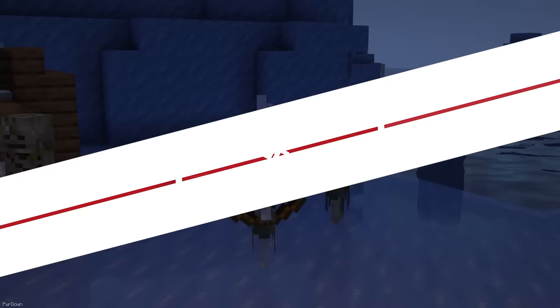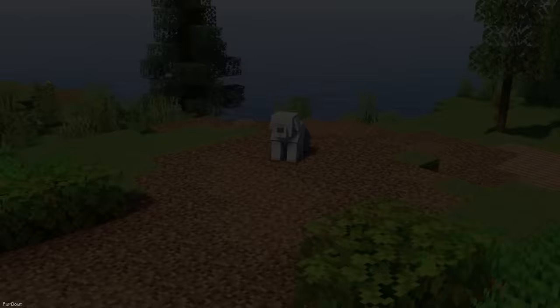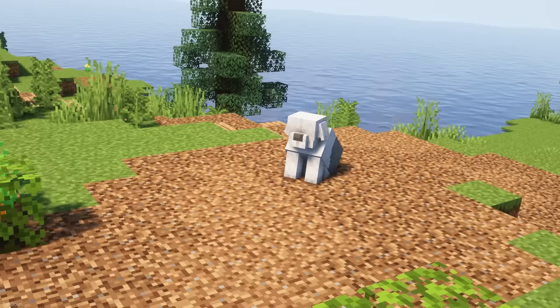The Doggos pack will allow you to change the breed of a Wolf through renaming. There's over 30 options available, like Pugs, Sheepdogs, Poodles, Golden Retrievers, Dalmatians, Corgis and more. They're textured nicely, and some feature animations too. If you want to see all the available options, then make sure to check out the Planet Minecraft page, as they're all listed there with images.